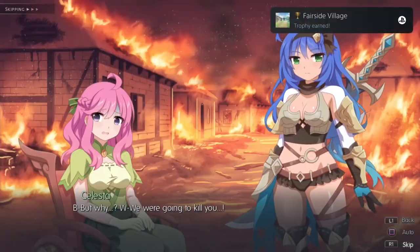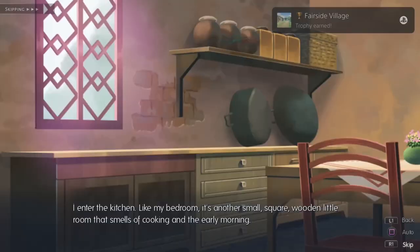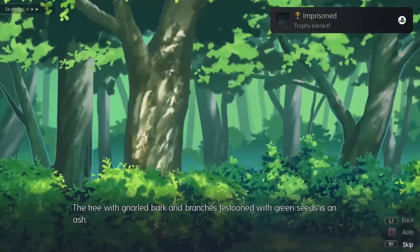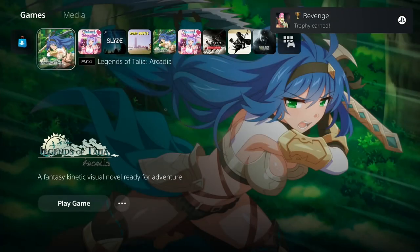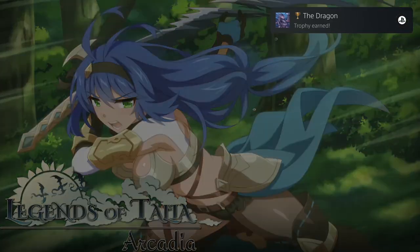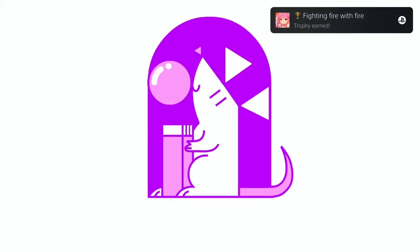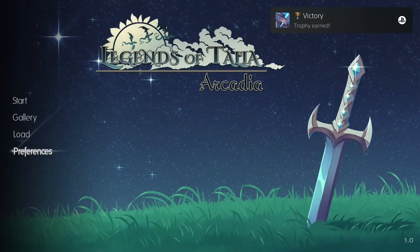If you want your trophies to appear on your profile quicker - with less time between them - you need to turn off your notifications. Having trophy notifications on creates a delay between each trophy on your timing. If you turn off notifications, they'll all pop instantly on your timeline. It's nice to see the trophy pop though. This is all that's going to happen for the next five minutes - just trophies constantly popping.